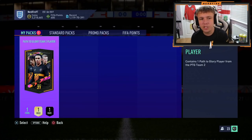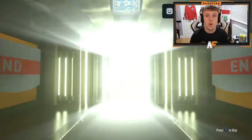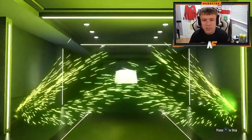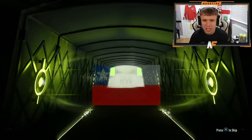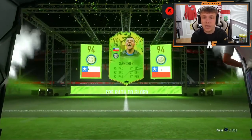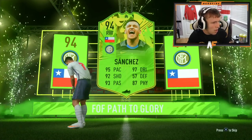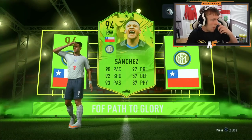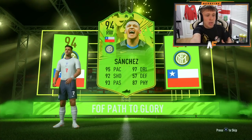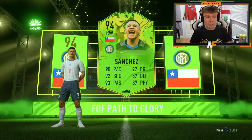All right, here we go. Path to Glory Team 2 player — my first pack to kick it off. What do we see? Come on, something decent. I can't even remember all the players, to be honest. Actually, it's not that bad. I actually think this card looks pretty sick. I don't know how good Chile have done so far, but that's a pretty good card. They've won one through two and they've still got Paraguay to play, so he's got a good chance of getting upgraded. I've got Sanchez, and the card looks sick. I'll actually take that. That's decent.